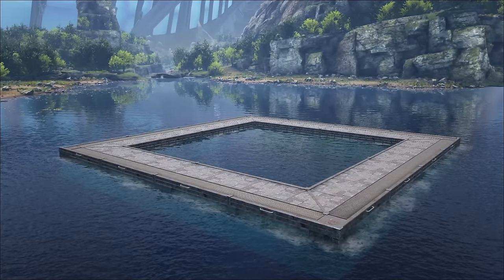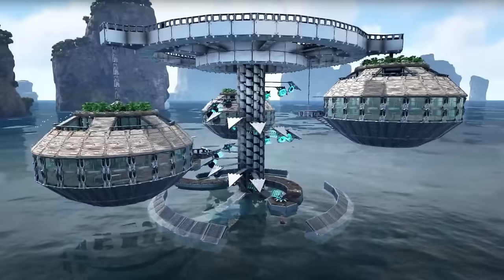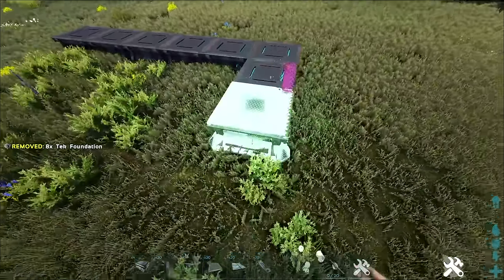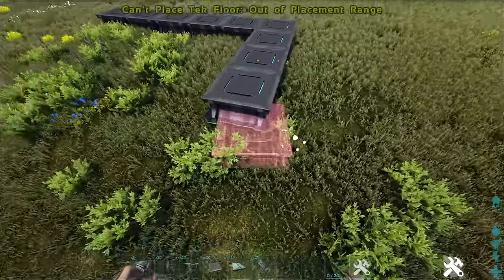Think about an ocean platform for example — once you snap something to it, you can go crazy within it. Remember this base? In seemingly flat terrain, we will find spots where we cannot place any more foundations, either because the terrain is too high or too low.